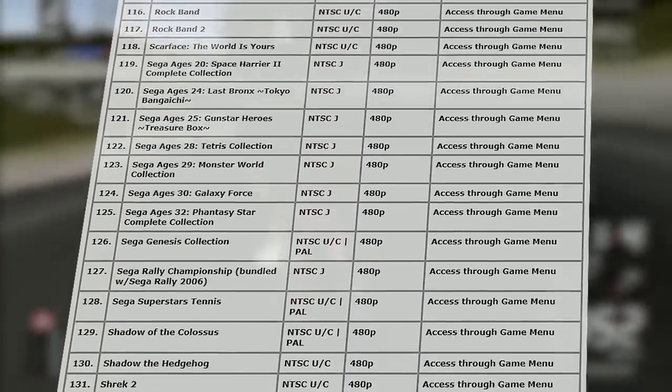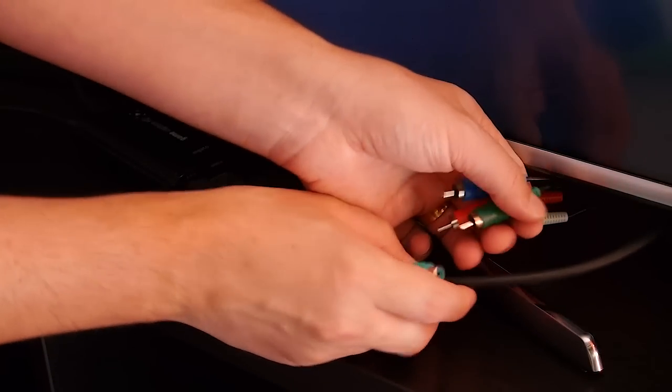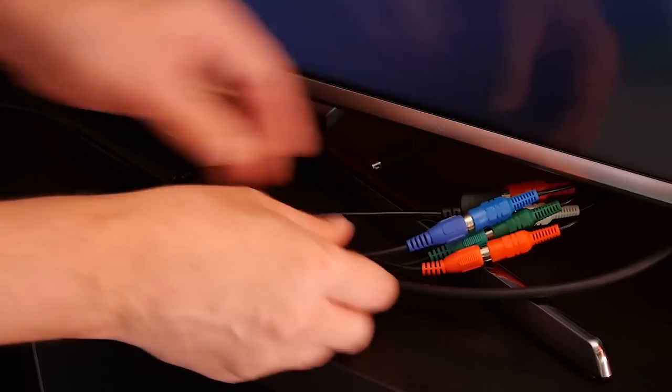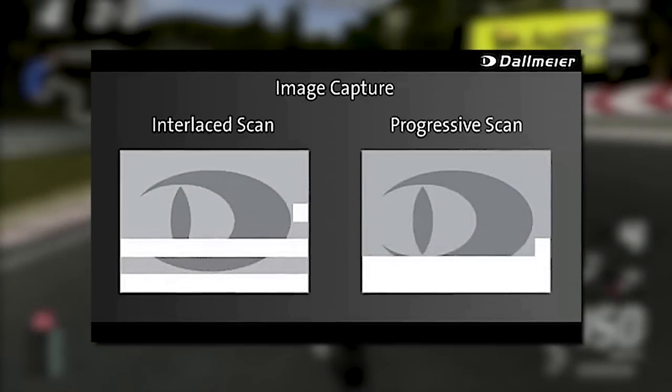You can check the full list by clicking on the link down in the description below! Progressive Scan is achieved by using a component cable and is way better than interlaced scan. It produces less flickering, because the lines are drawn in sequence, so in consequence it's better for the eyes.